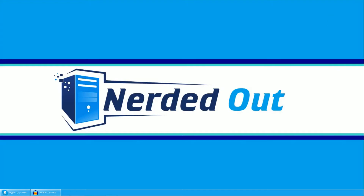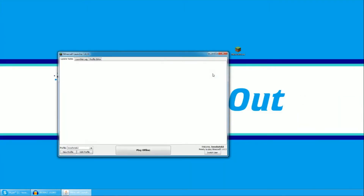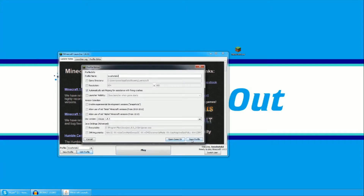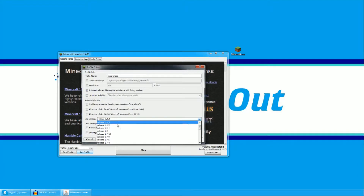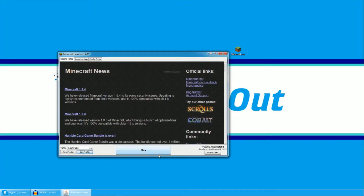First thing you want to do, you want to start up your Minecraft. It's going to start up — I have to slide stuff around. You go to Profile and you see 'Release' — this is 1.8.3 — you have all the versions up there. Hit 'Save Profile' and play it. I'm not going to do it again to save some time, let's just shut it down for now.